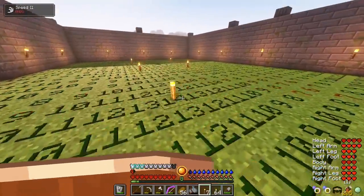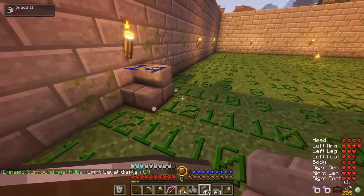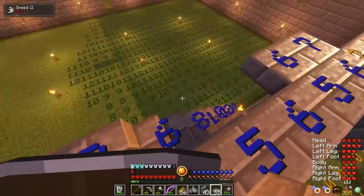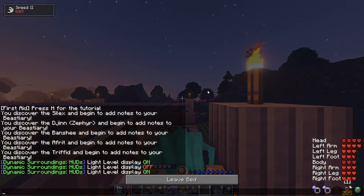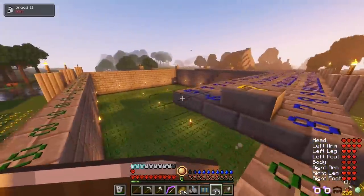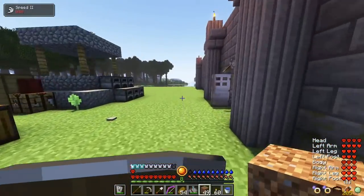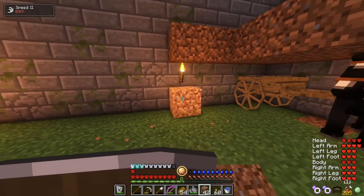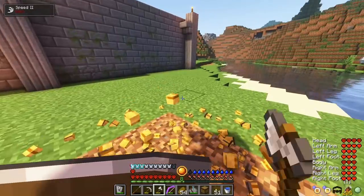I then continue building my base. I sleep the night. Day 25. I block Tempest in my base with temporary dirt to protect him — I don't want him to go anywhere, I want him to be safe. I then start to do something else.